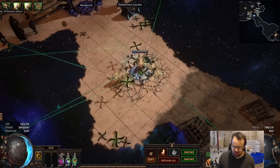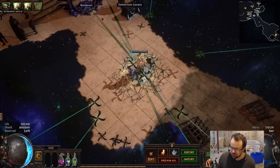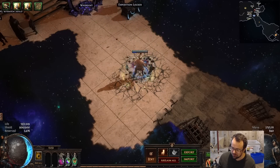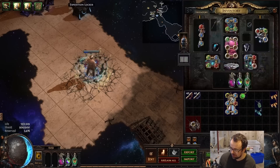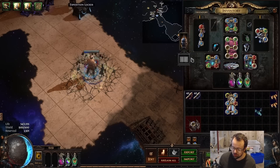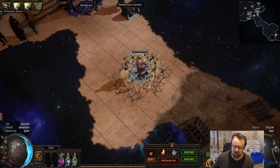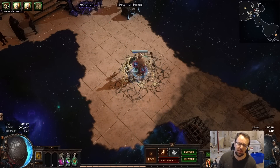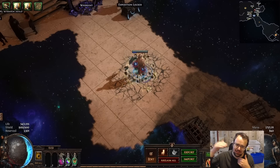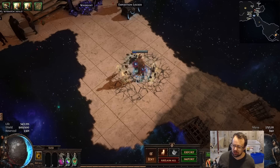I'll showcase with an additional 30% projectile speed from a Crew Reward. Basically all the projectiles are returning now, even those going off into the void in this hideout. Comparing this to without the Crew Reward and without Faster Projectiles, it's pretty evident that without the extra speed, projectiles only return when they hit a wall. With a little more juice — around 250% projectile speed with the 15% more mastery — that's roughly the break point for Ethereal Knives.